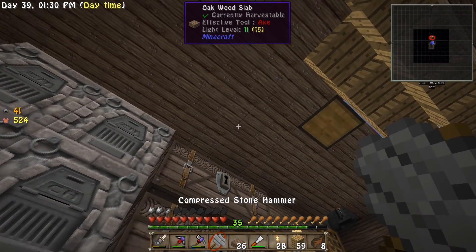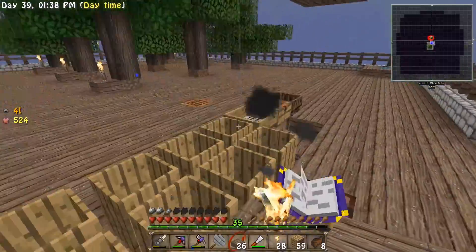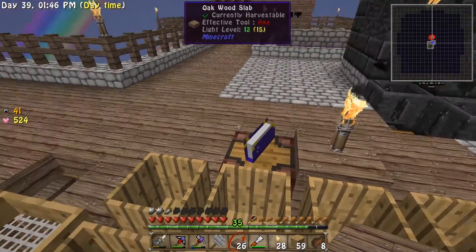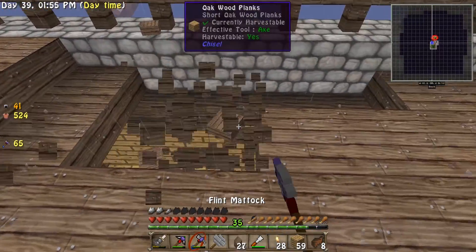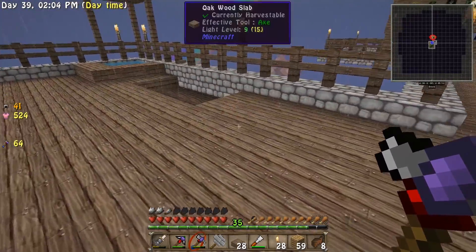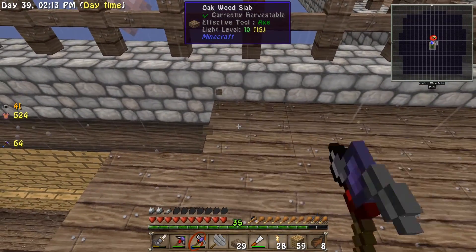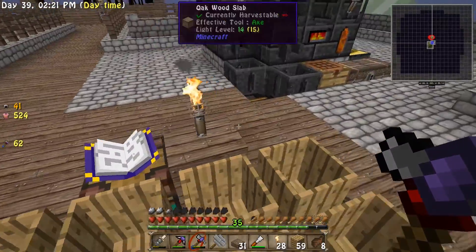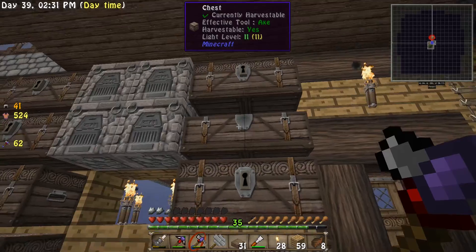Eventually what we'd really like to have is an elevator block, so we need to get some ender pearls to make elevators to get up and down quicker. But first, I'd like to move those barrels over here — I count 1, 2, 3, 4, 5, 6, 7, 8. I don't want to move them right now because I don't want those barrels filling up with water. I'd like to have at least eight barrels going there. I think I'll have two more spaces for a double-wide chest and one more space for our quest book thing.